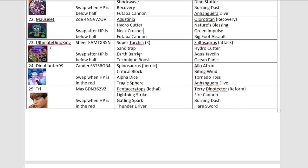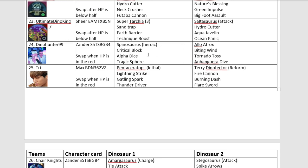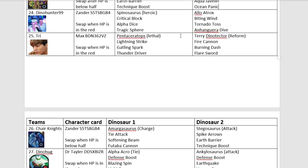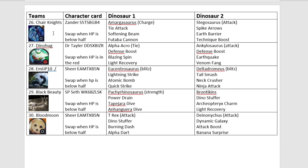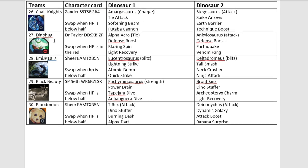We've got to have Ultimate Dino King, coming in with Super Tarkia and Saltasaurus. This Saltasaurus is definitely going to be deadly. One of the naughty toddlers from the last tournament, Dino Hunter, is making a return with Spinosaurus and Allosaurus Aatrox — the less said about Alloatrox the better. Another debutant, Tri, with Pentaceratops and Terry Dino Tector — this could be a lethal team. We have Chair Knights with Amargosaurus and Stegosaurus — they wanted to be called Chair Knights because they like chairs. Number 27, Dino Hug, who could have done well in the last tournament if he didn't get the points deduction — I have a feeling Dino Hug will do well with Alpha Acro and Ankylosaurus.